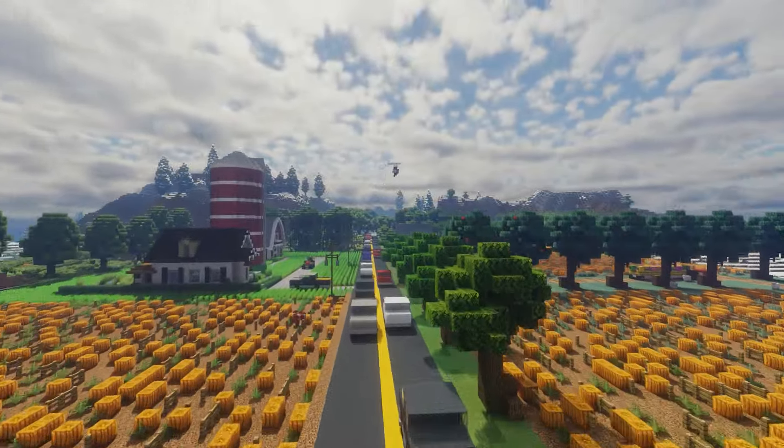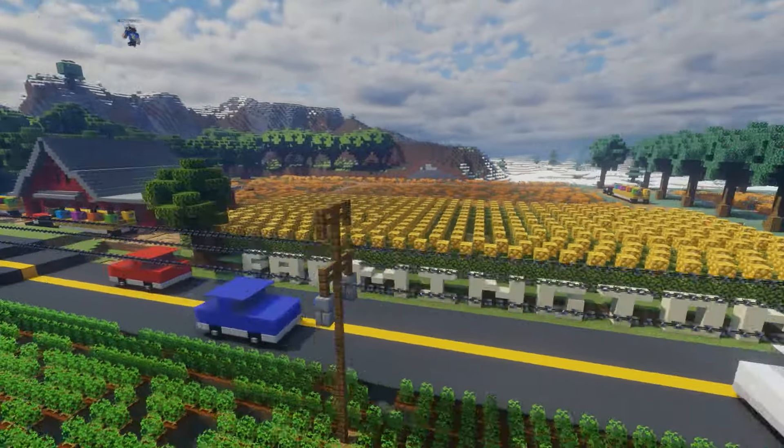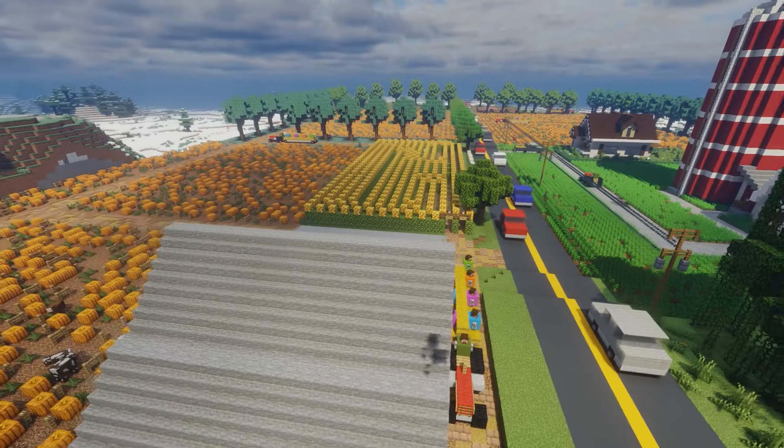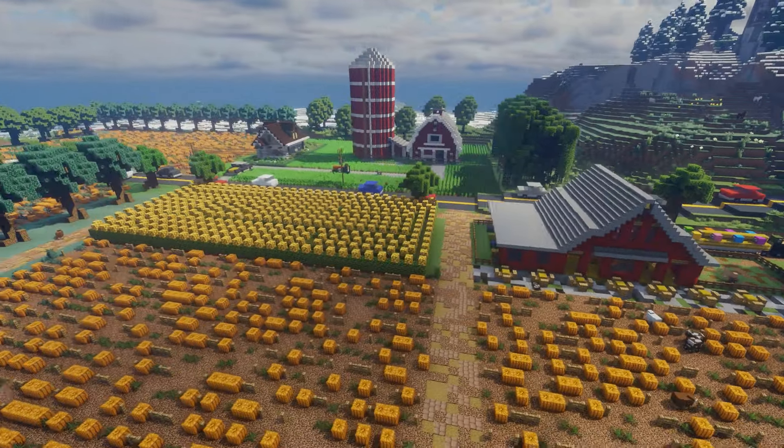I'm just going to add some trees, and now we are on to the showcase. We're going to fly down the main road right here — we're going to pass the Farmington sign with a corn maze, and the barn with a tractor going out to the pumpkin patches where everybody's going to pick their pumpkins.